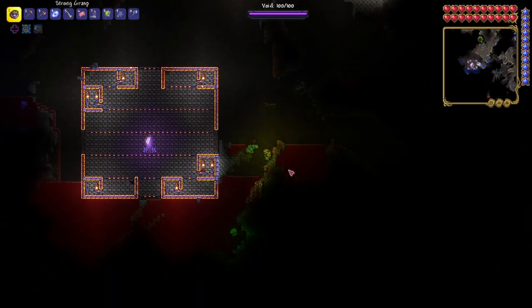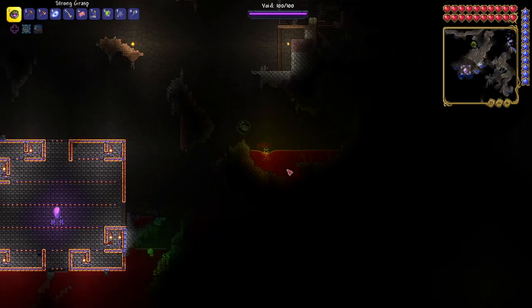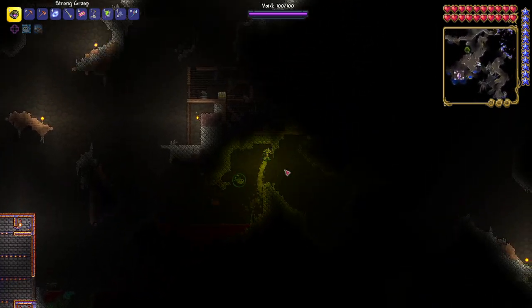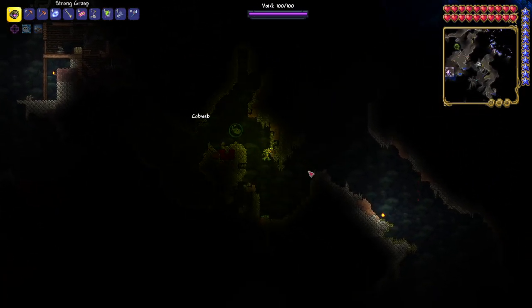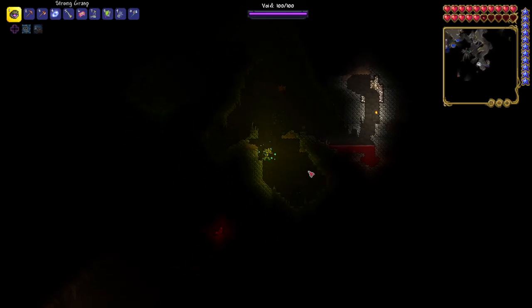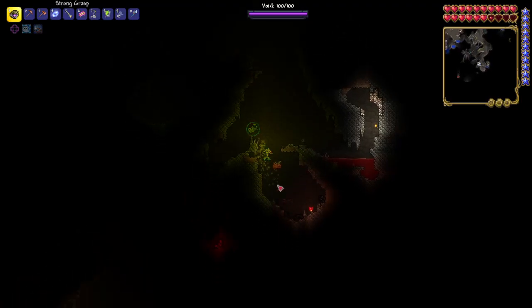That's just straight-up water. Oh, it's red because it's a Blood Moon. Ha, that had me all kinds of confused. That works. Now we just need to get down a little bit further. Alright, now there's actual lava over here — that would do it. Hold on.